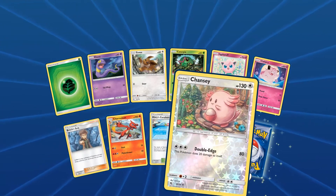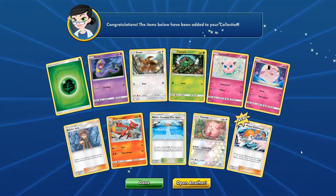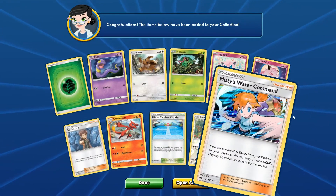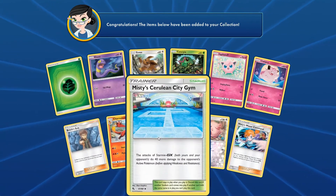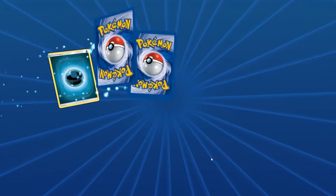We got a shiny Chansey — 130 HP, Double Edge for three energies does 80 damage. And Misty's Water Command — move any energy from your Pokemon to your side. You can use Starmie GX with Magikarp, Gyarados, or Lapras. This will be really useful in building our Misty deck. Beautiful art right there — everyone knows Misty is the awesome water gym leader. She really goes well with the Cerulean City Gym stadium. We're looking for a few more Starmies.